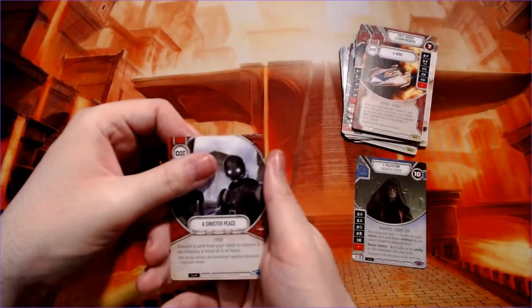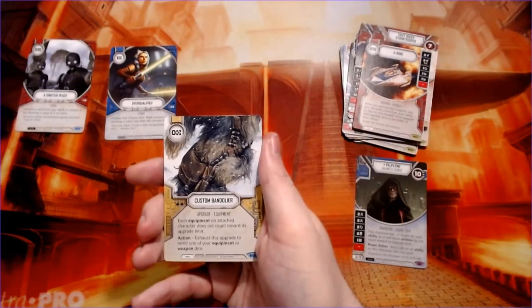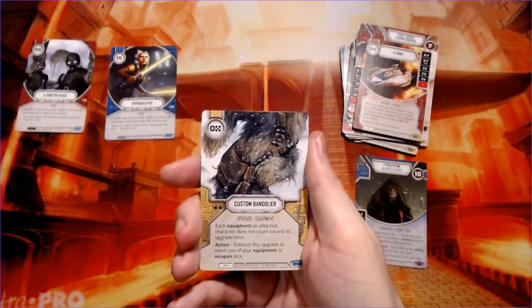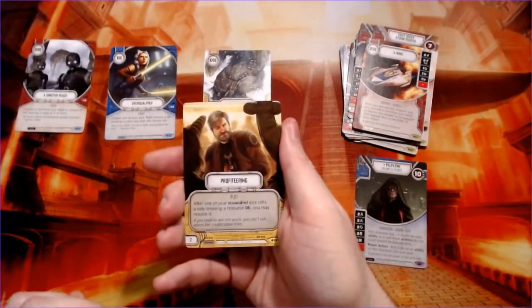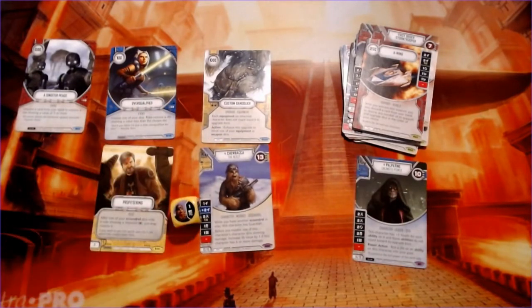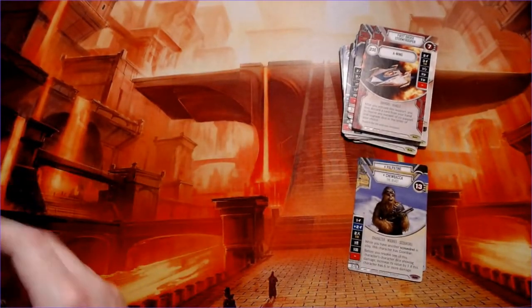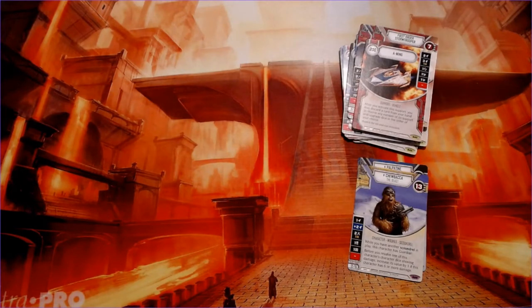A sinister piece, overqualified, custom bandolier, and — oh, it's legendary Chewbacca! That's pretty cool — we get his equipment upgrade in the same pack as himself. This is the one from the box art. Everything about it is screaming the Solo original Chewbacca.